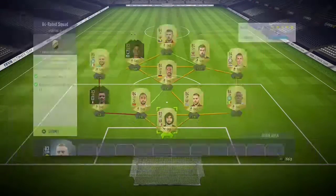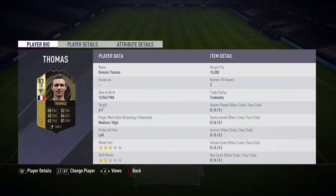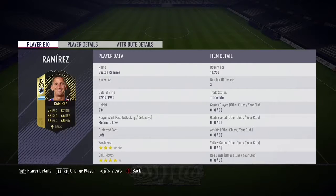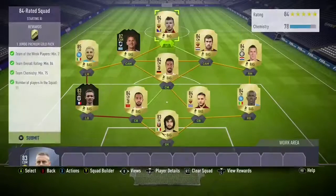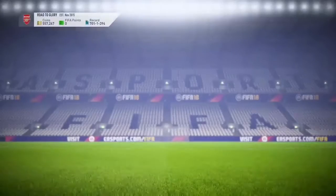For the 84-rated squad, this one we actually had to purchase most of the players, but it wasn't too expensive - probably around 50K to 60K. We get a premium gold pack, jumbo premium gold pack from that.